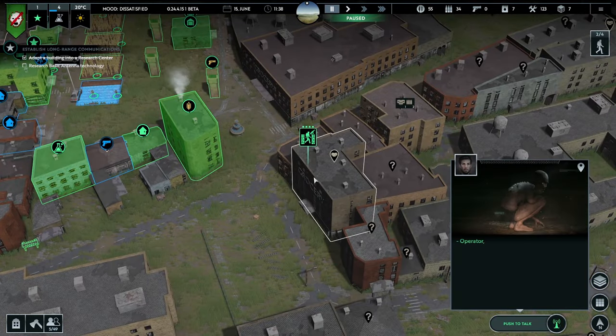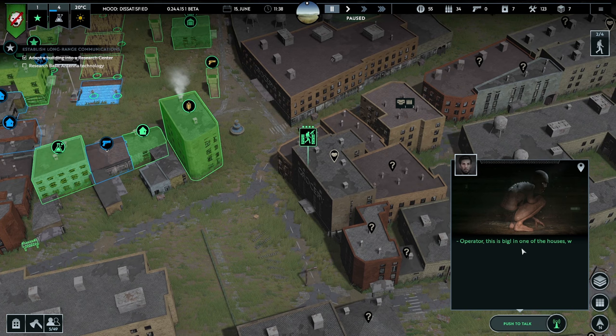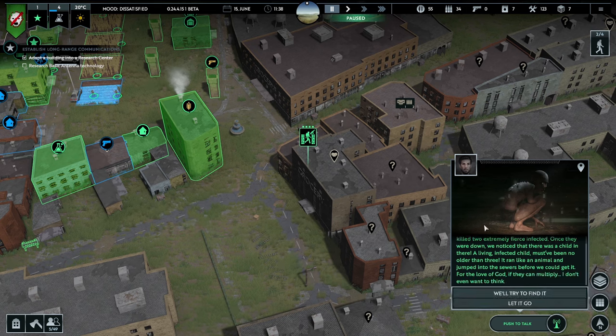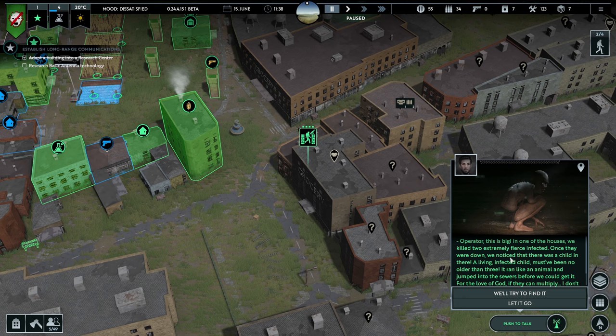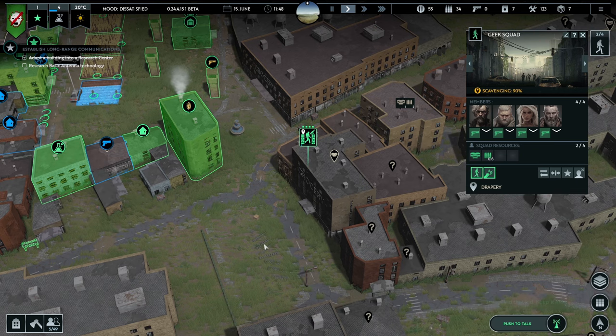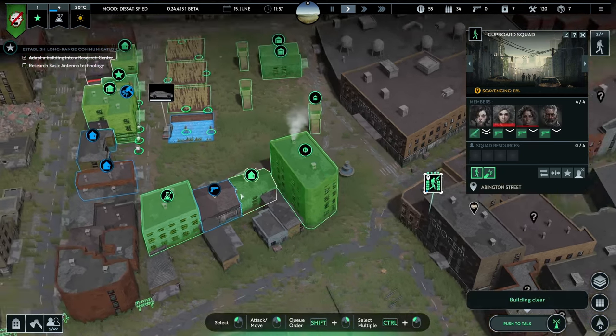There are quite a lot of them by the look of it. Operator — this is big. In one of the houses, we killed two extremely fierce infected. Once they were down, we noticed there was a child in there — a living infected child. Must have been no older than three. It ran like an animal and jumped into the sewers before we could get it. For the love of God, if they could multiply, I don't even want to think about it. We'll try to find it. I don't know how.